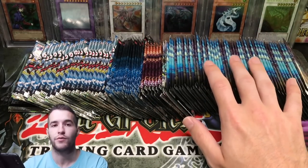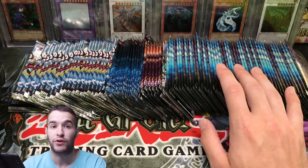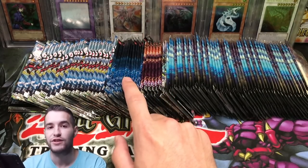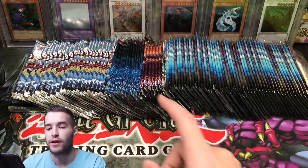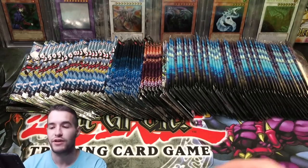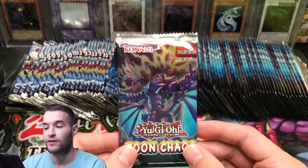The cards we're trying to pull out of all these sets: obviously we want to get a Collector's Rare, and we want to get the Black Luster Soldier or the Stardust Dragon or the Chaos Emperor — but the first two are what I'm really looking for. Out of Dimension of Chaos, we need the last Ultimate Rare we haven't pulled: the Odd Eyes Vortex Dragon. Out of Turbo Pack 3 we want Caius the Mega Monarch Ultimate Rare, and then the Star Eater Ghost Rare.